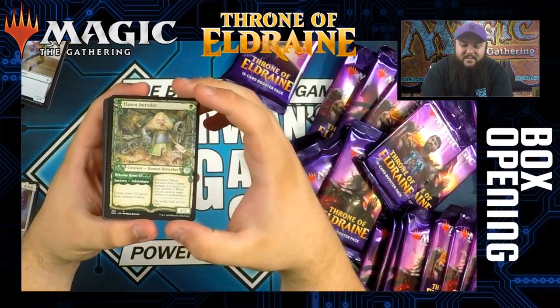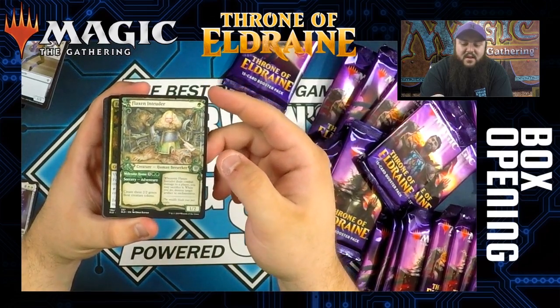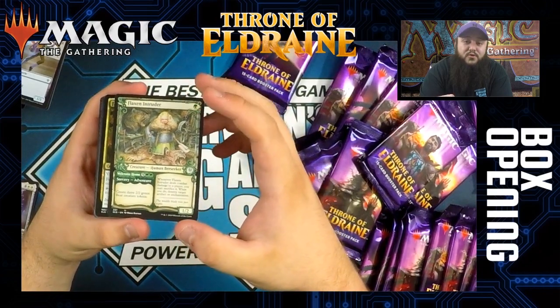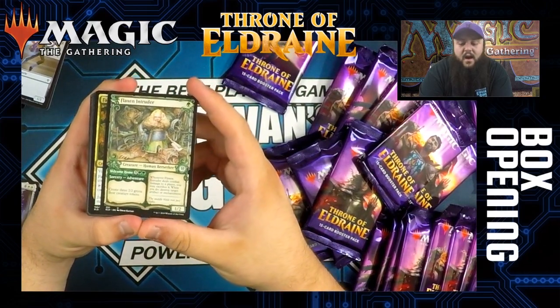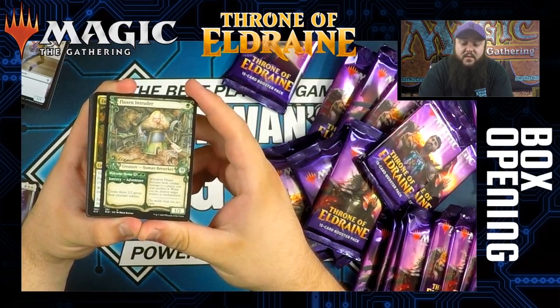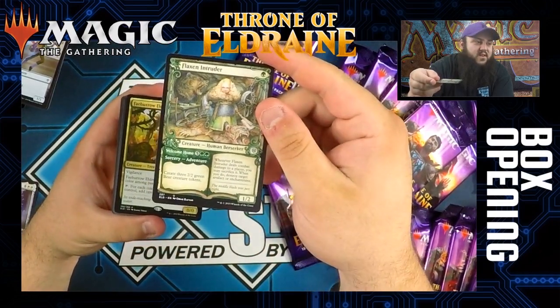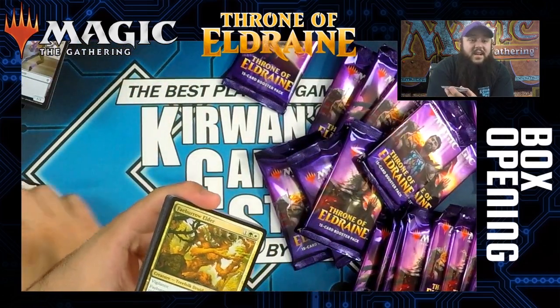Flaxen Intruder is a one-mana 1/2 with adventure. The adventure is called Welcome Home — for five and two green you create three 2/2 bears, which definitely sounds like Goldilocks and the Three Bears. Its normal ability says: whenever Flaxen Intruder deals combat damage to a player, you may sacrifice it. When you do, destroy target artifact or enchantment. The card is pretty cool and the art is awesome — this was actually one of the first alternate rare art cards that got spoiled.